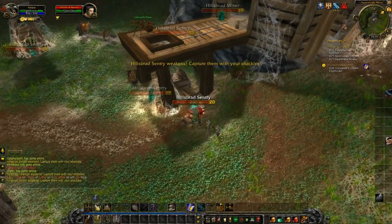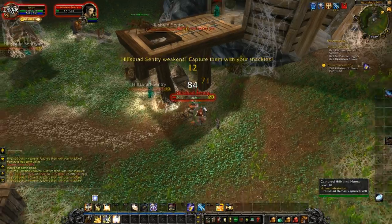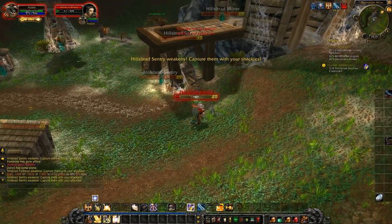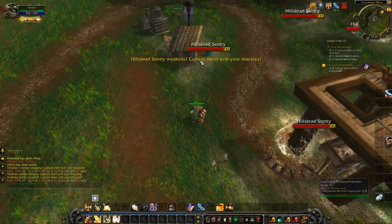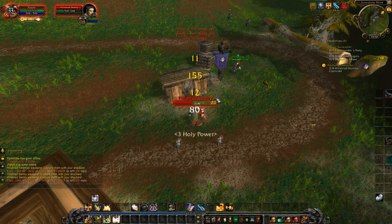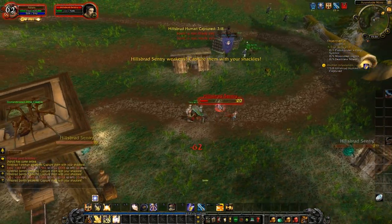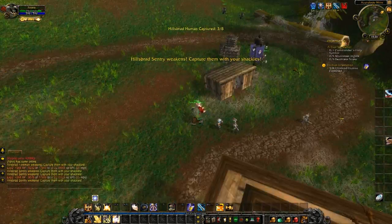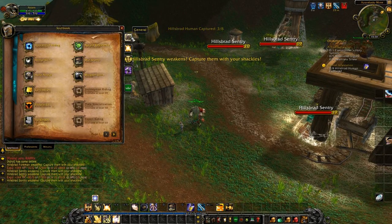This is really bad. Let's talk about my marshmallow factory. I killed another one, damn it! The tooltip says 'Hillsbrad Sensory weakens - capture them with your shackles.' Shackles are not made of marshmallows. I have a strange addiction with marshmallows right now, even though I haven't seen a marshmallow. Stop auto-attacking! What the flack? Are you flacking me?